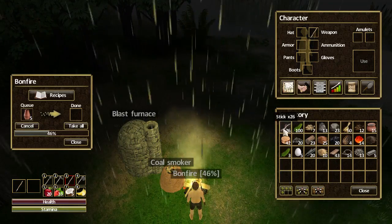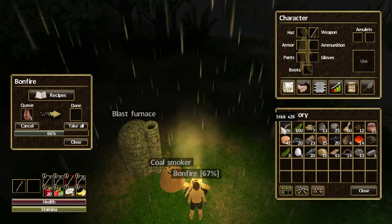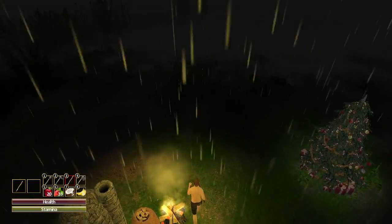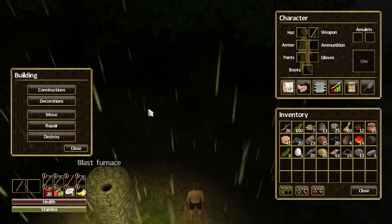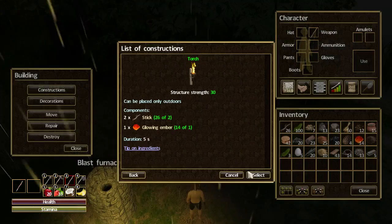It's nice and quick. Let's check the resources - I need logs and I need sticks, so let's go gather some. It's got to night time, and I did notice in Build and Decorations the torch, so let's see about doing some torches.